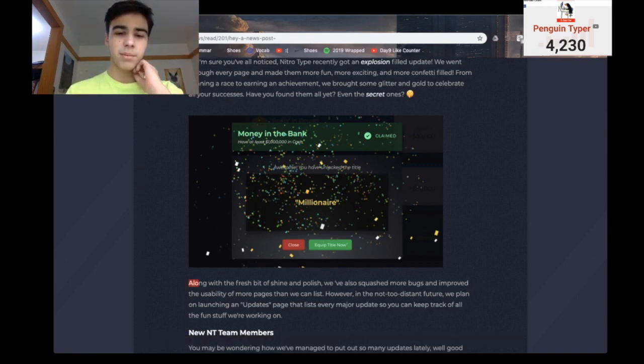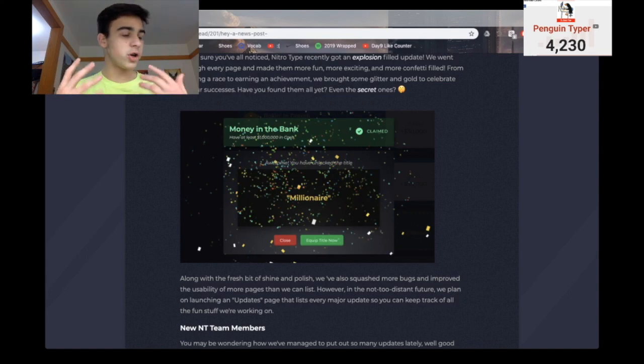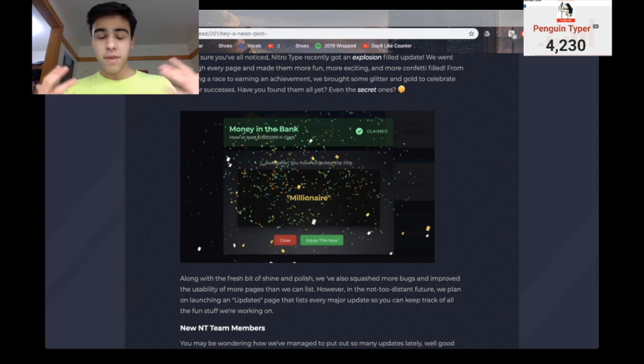Along with the fresh bit of shine and polish, we've also squashed more bugs and improved the usability of more pages than we can list. However, in the not-too-distant future, we plan on launching an updates page that lists every major update so you can keep track of all the fun stuff we're working on. I actually really like that idea — an updates page that lets you know what they're adding to the site. It would be super useful and very helpful for new players who just don't know what's going on with NitroType.